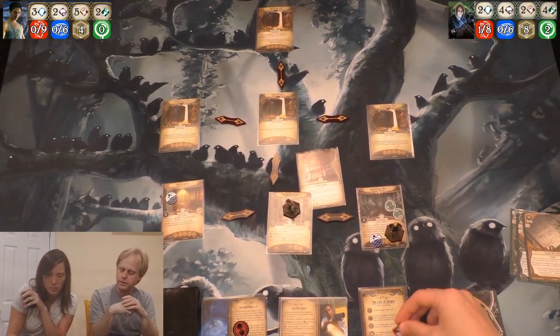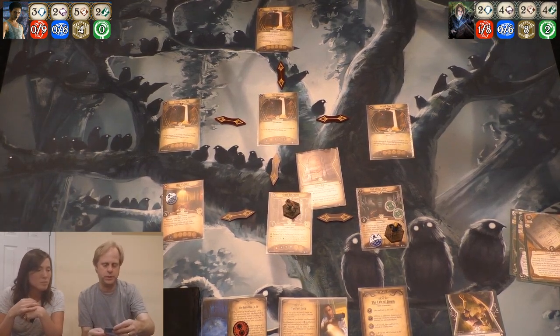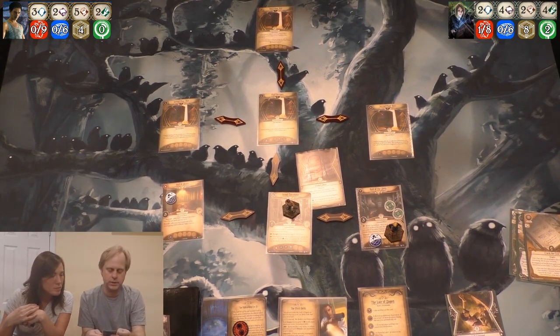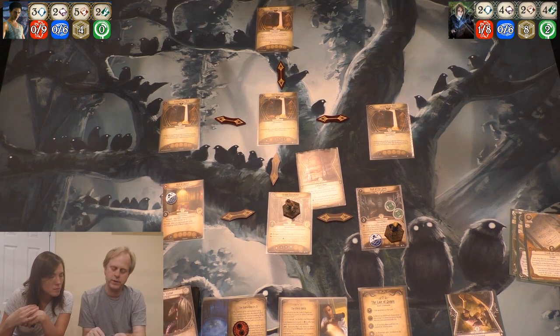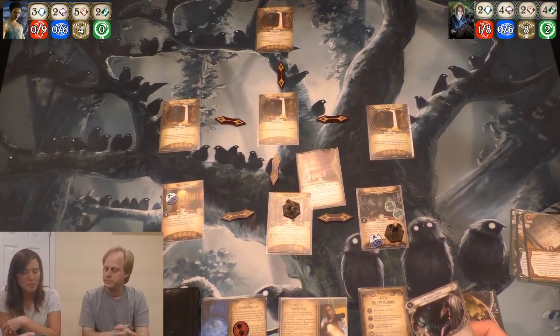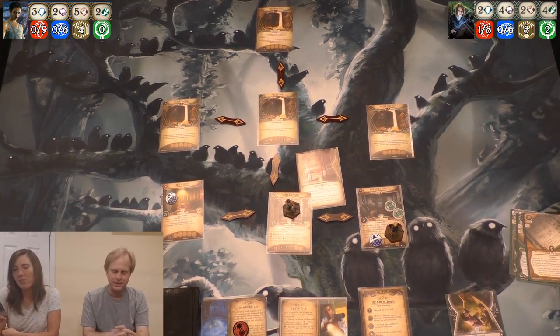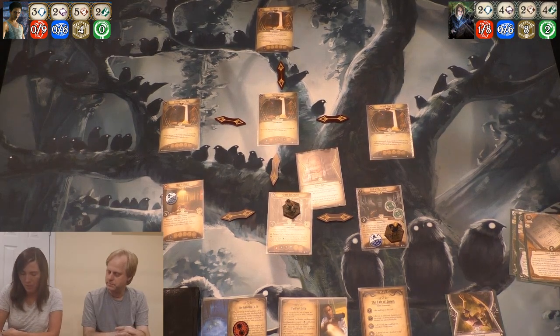We spent the key — it goes on the location. And you get the statue. It goes cursed side up. It has an action: you can exhaust it and add two curse tokens to the chaos bag and deal one damage to a humanoid enemy at your location. Or you can take an action to spend the blue, white, red, or yellow key and ready it, flipping it to its other side. Can we get the red key back? No. So this is my asset now.